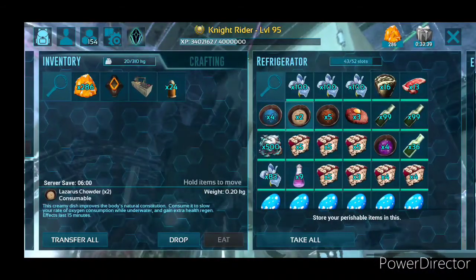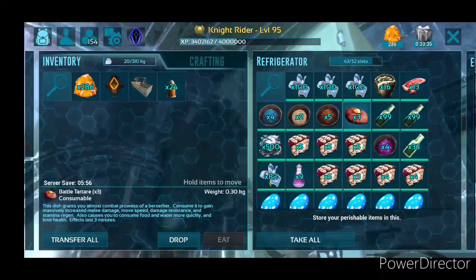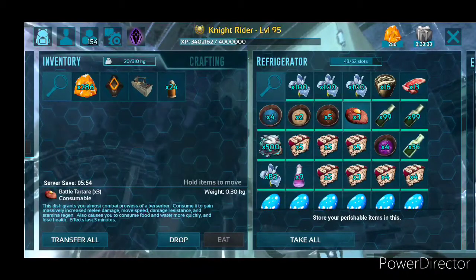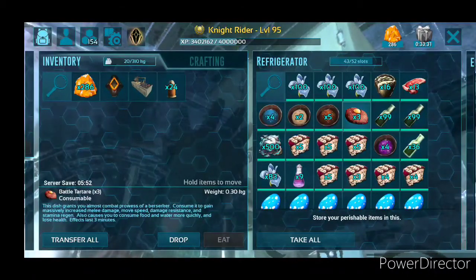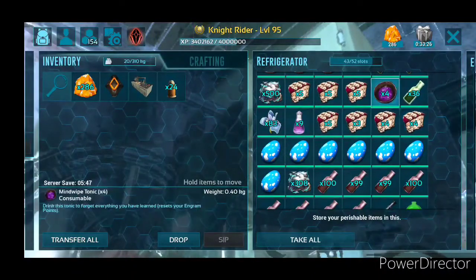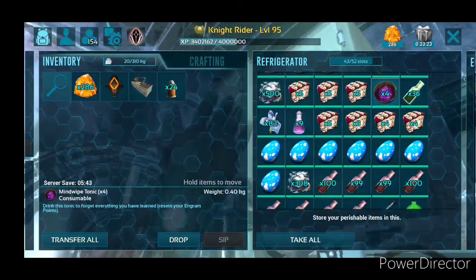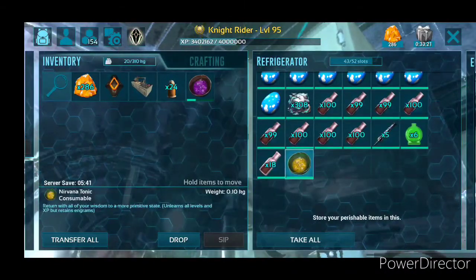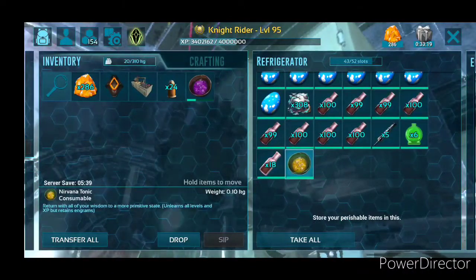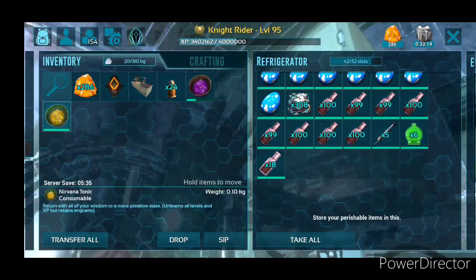Anyway, they all have their uses. The Battle Tartar is really good — of course that does drain your health some, but it's good for fighting. But today I thought we'd look at the Mind Wipe Tonic and the Nirvana Tonic. Now those are a lot harder to make, but they do have some good uses.